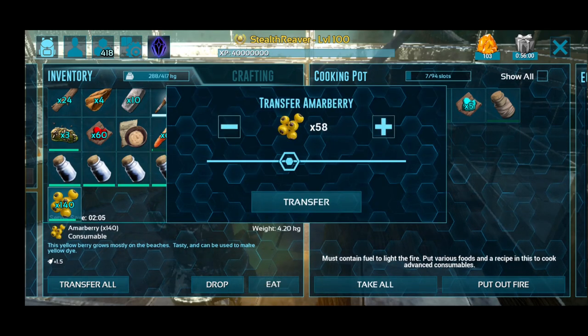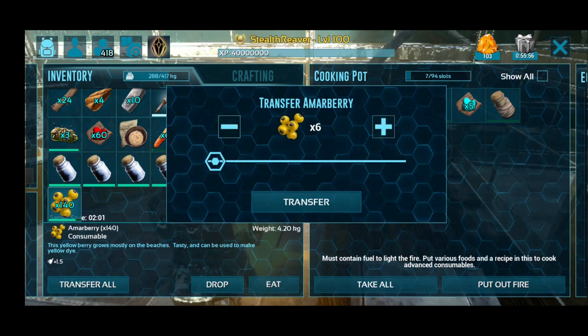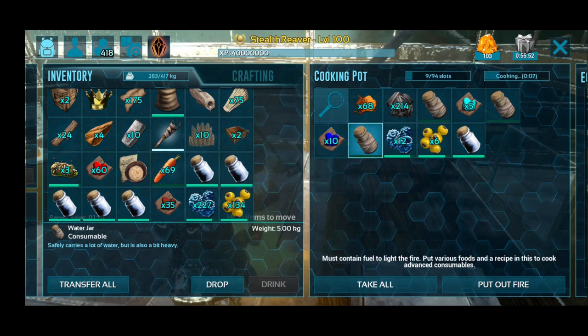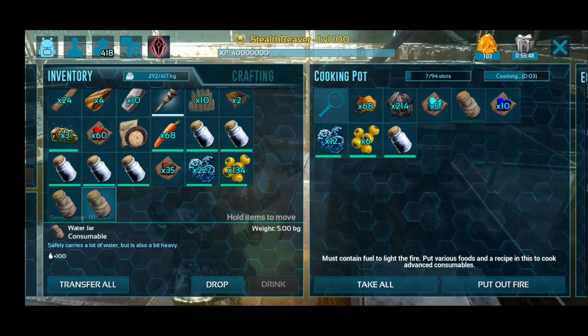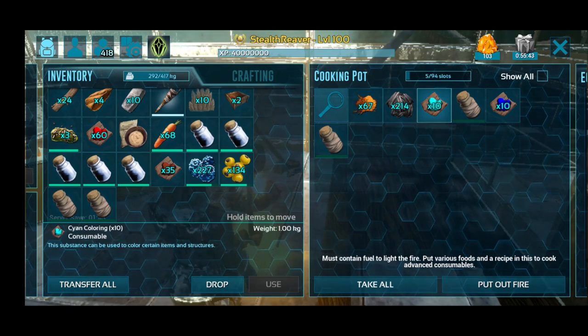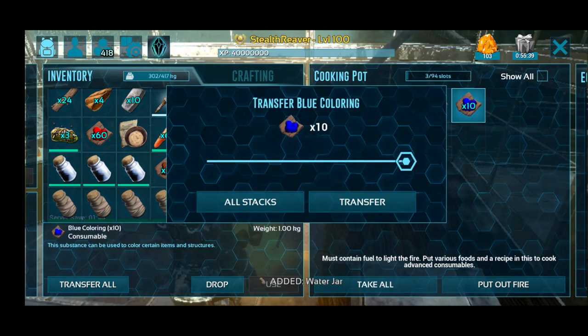12 blueberries and six yellows and some water. Take out the water — it doesn't matter, but the inventory on the cooking pot will just keep filling and filling. And there you go — we've got cyan dust, and that is how you make it.